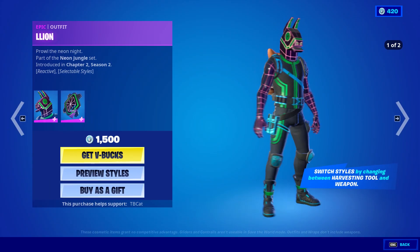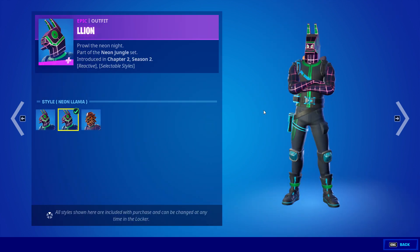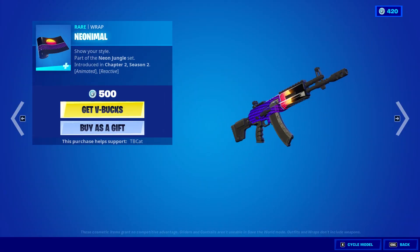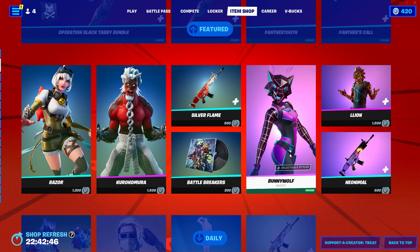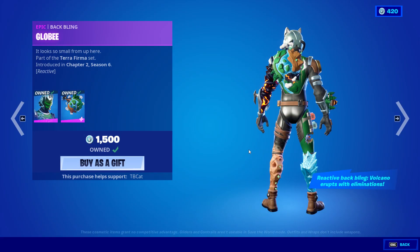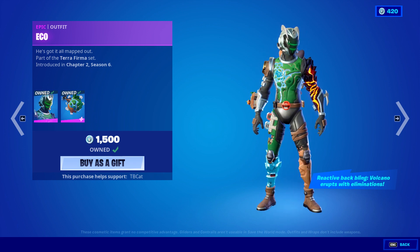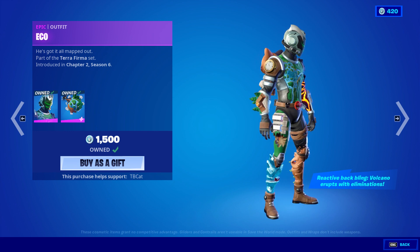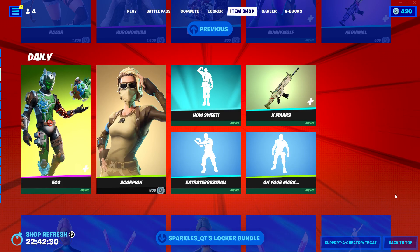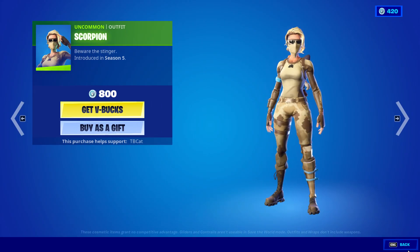The Bunny Wolf skin is really cool — she literally transforms, which is awesome. La Lion is also here, though it's the less cool version of Bunny Wolf. There's a Neo wrap that looks really cool, and the Eco skin is legitimately an incarnation of the Chapter 1 map, which is really cool. They put the Zero Point where his heart would be — that's just the best touch ever.